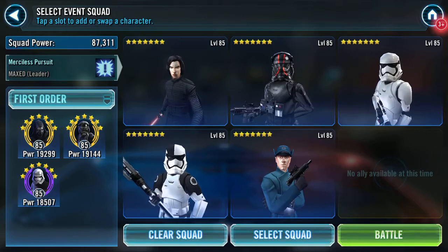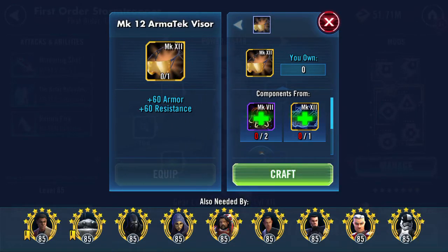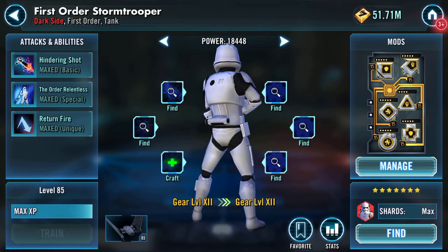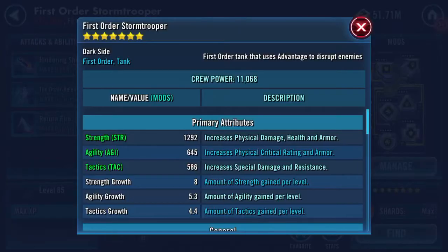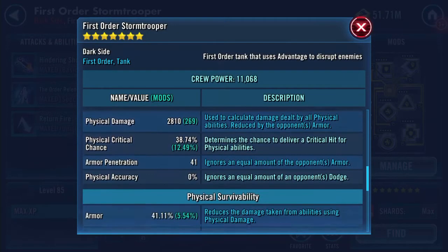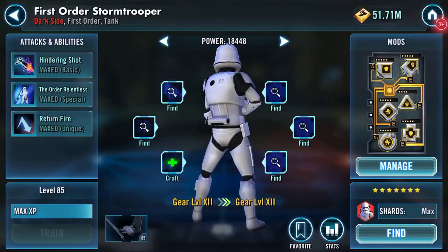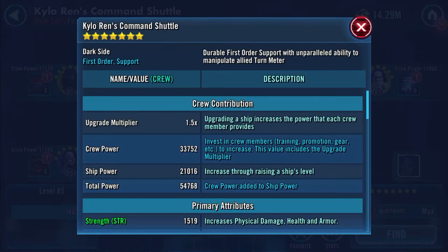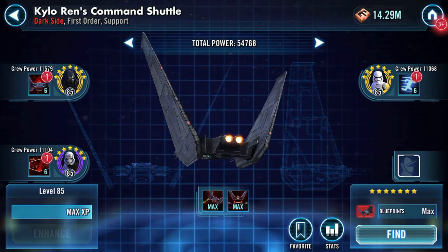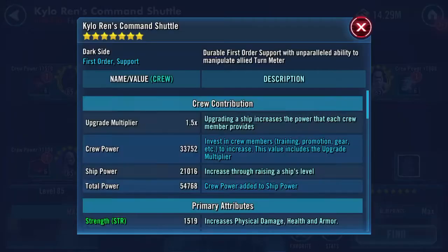First Order Officer as well. Before we do that, I have a gear 12 piece here - the Armor Tech Visor: 60 armor, 60 resistance. I was looking at who I could put it on and I'm electing to pop it on First Order Stormtrooper. My First Order Stormtrooper's armor is currently 41.11% and resistance is 28.01%. The ship has 11,068 crew power for Stormtrooper.